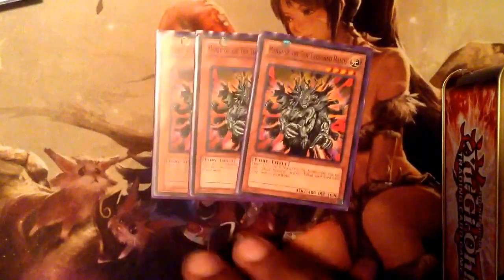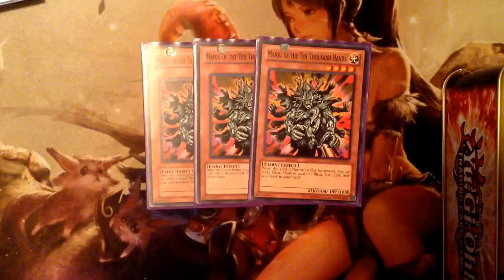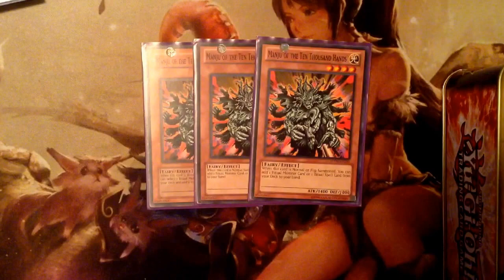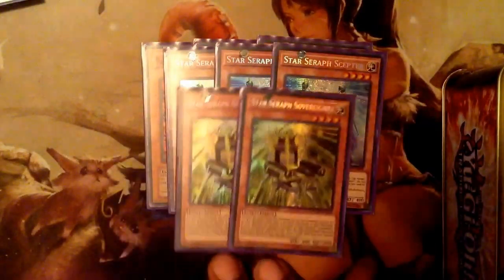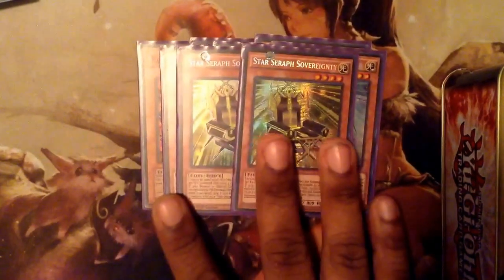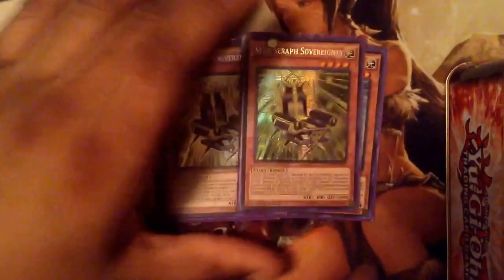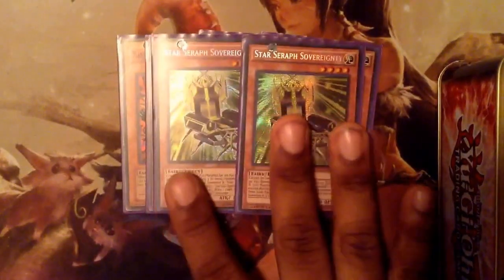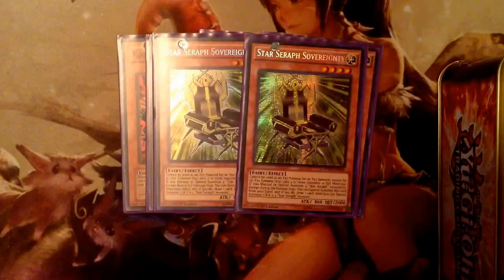For main deck monsters besides rituals: running three Manju — Manju is your ritual spell and ritual monster adder. Running three Scepter, and I'm still only running two Clair. Like I said in the last video, if you open Clair and no Scepter then you're done, so I always only run two Clair and three Scepter.